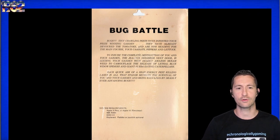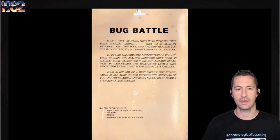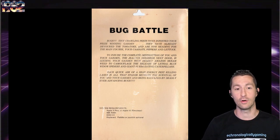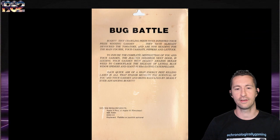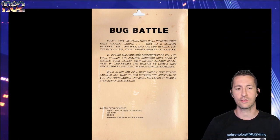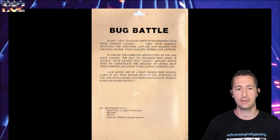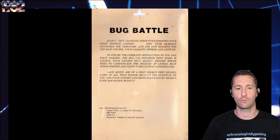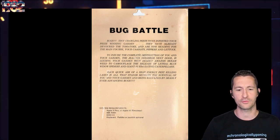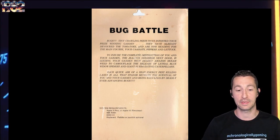Bugs. Tiny crawling pests have infested your prize-winning garden. They've already devoured the tomatoes and are now headed for the main course — your carrots, peppers, and lettuce. Oh no! To ensure the complete destruction of you and your garden, the jealous neighbor next door is seeding your garden with deadly Amazon scram weed to camouflage the release of lethal blue widow spiders and giant flesh-eating caterpillars. Yeah, definitely taking homage from Centipede.